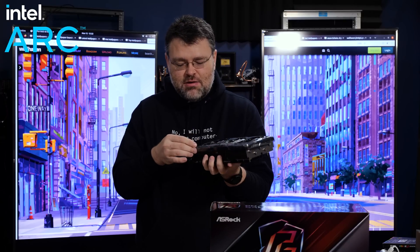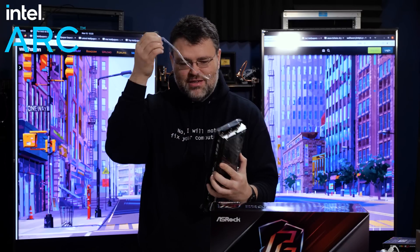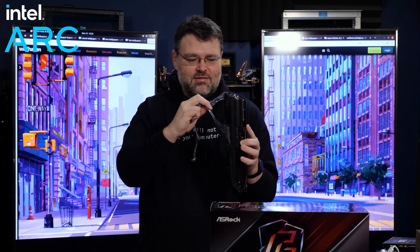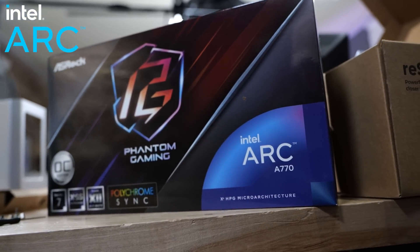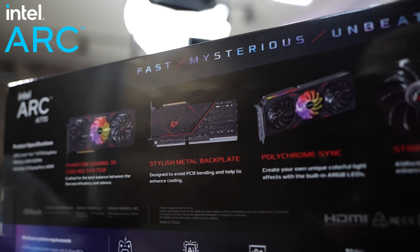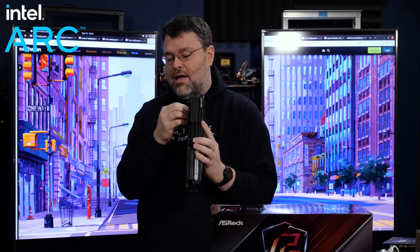There are so many dirt cheap graphics cards on the market today compared with a few years ago, because of the crypto crash and everything else. So why is Intel appealing now? Well, Intel's got the software engineering team, they've got the hardware chops, they know their platform, they know PCIe. Could be interesting at the mid market. Certainly Intel would find the market appealing from a profitability standpoint.